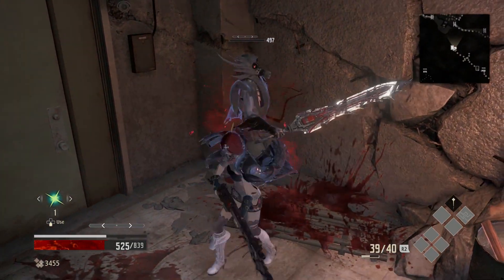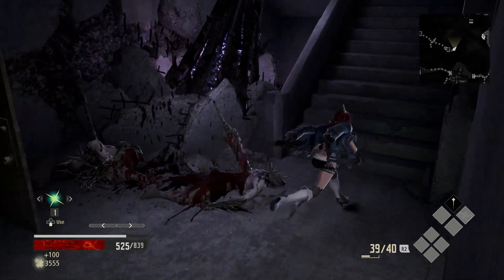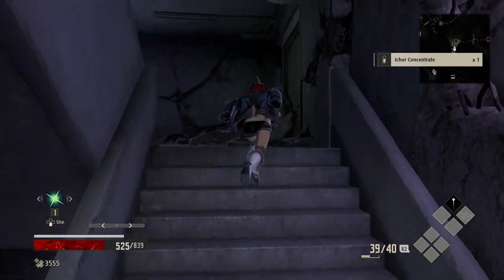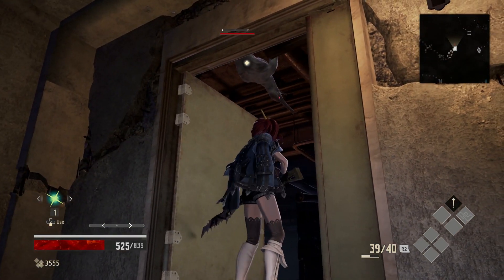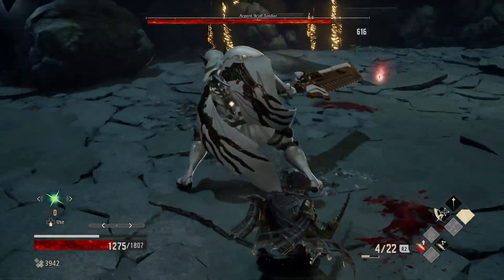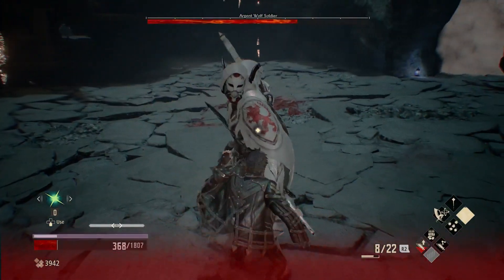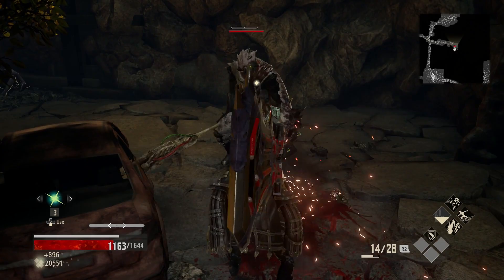First of all, you can actually animation cancel in Code Vein by blocking. You can also do so by rolling, but it will most likely mess up your timing and consume stamina. You can also get hit in mid roll depending on your mobility. If you have slow or normal mobility you will tend to get hit mid roll, meanwhile if you have high mobility you can use the Bloodborne dash to avoid everything because the iframes are a lot more generous in that dodge. Still, I wouldn't recommend rolling or dodging to cancel an animation.